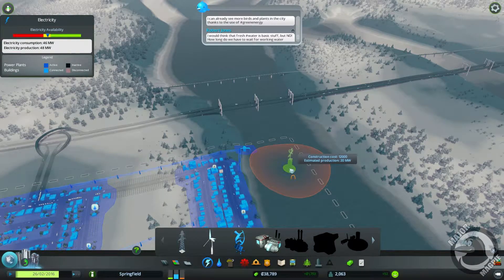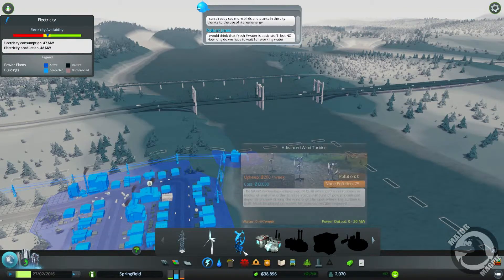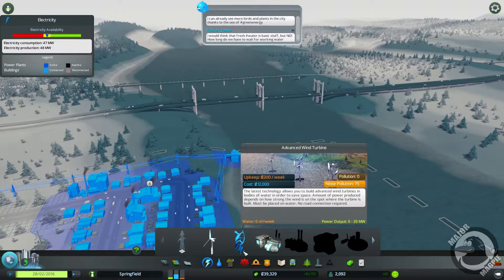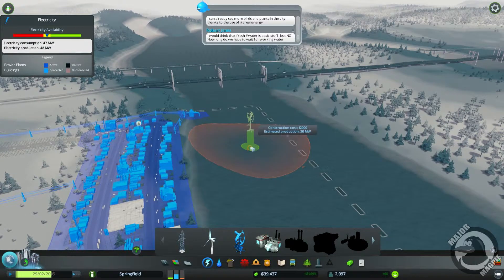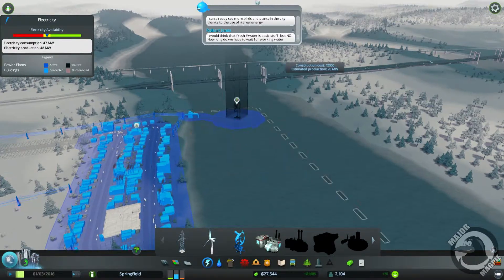So we're going to put that one in there. Let me check the negative effects. The tooltip says: the latest technology allows you to build advanced wind turbines in bodies of water to save space. The amount of power produced depends on how long the wind is on the spot where the turbine is built. Must be placed on water and remote connection required. It does produce noise pollution, but I don't think that's an issue for the factories considering they're probably pretty noisy themselves.